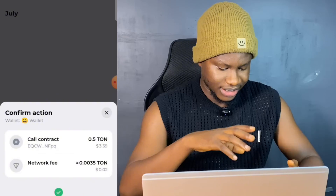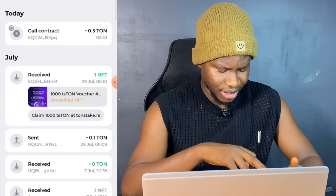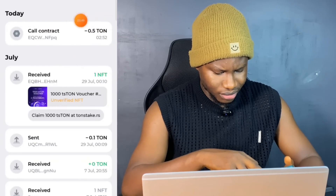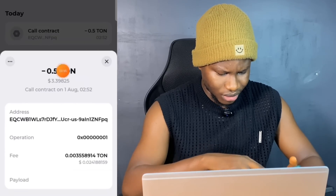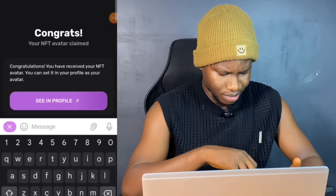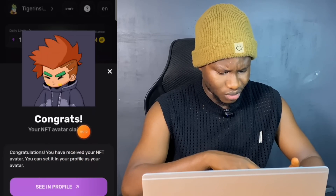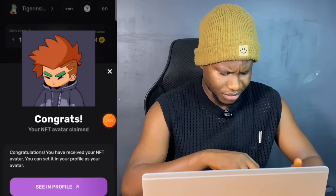Confirming this transaction right now, I just need to sign this quickly. This is signed now. Claim successful? The contract is still executing so it's not done yet — it's still loading. Let me wait for it to finish. The contract is actually successful now — successful! 0.5 TON spent. Next thing is going back to the bot. It says: 'Congrats! Your NFT avatar has been claimed. You have received your NFT avatar. You can set it in your profile as your avatar.'